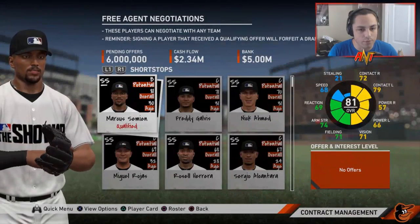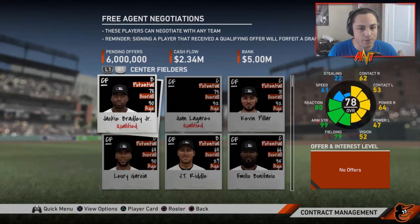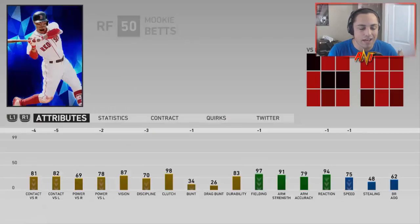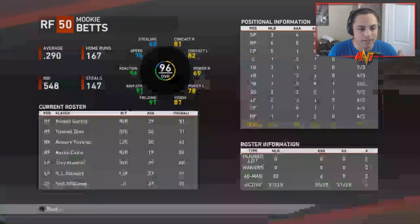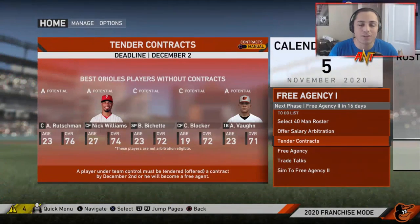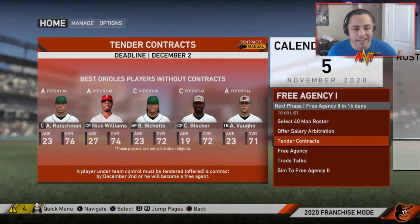Shortstop we're good — we have Swanson. Left field — Mancini. Center field could use a slight upgrade. Right field we're fine with Avisail Garcia, can always trade him if necessary. Those are my ideas for free agency and how the offseason is going to play out — I'll see you in a sec.